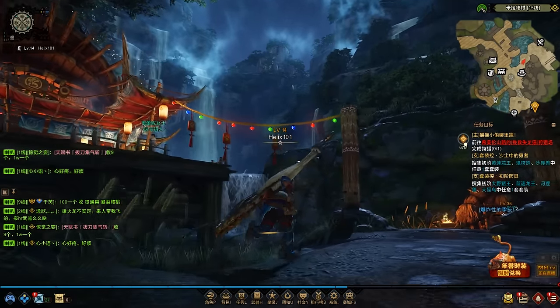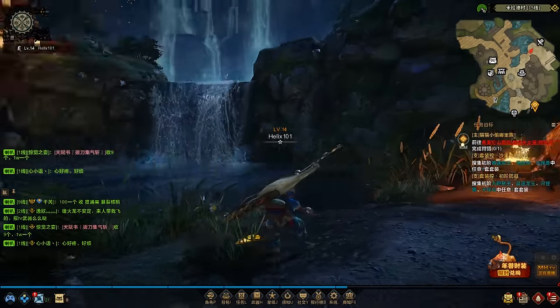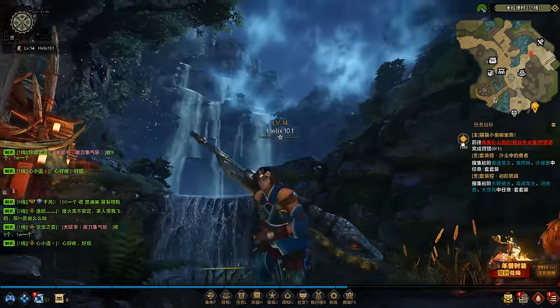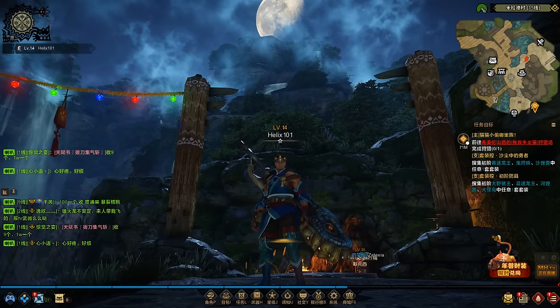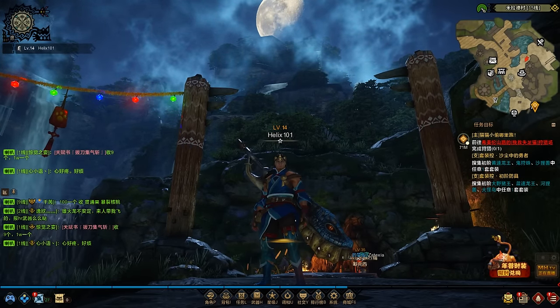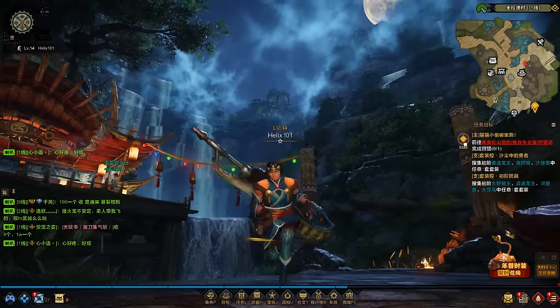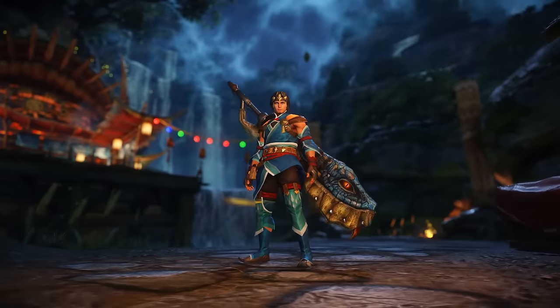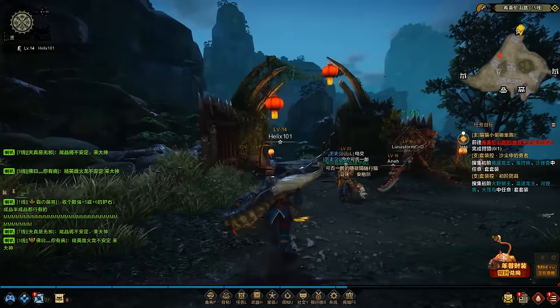Someone also pointed out in the comments that there is a lock-on feature, which I wasn't aware of. I tested it out — if you're playing with a controller and hit R2, it locks onto the monster, I think the camera only. You still have to rely on lining up your attacks and making sure they land. Just thought I would mention that.